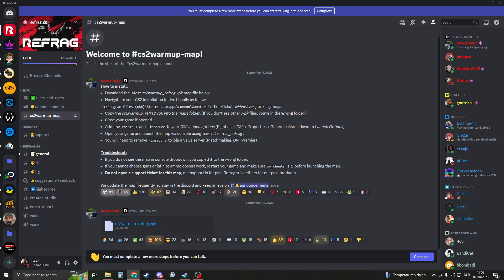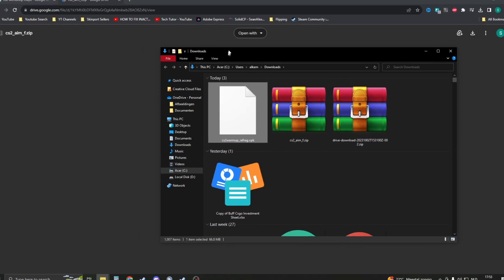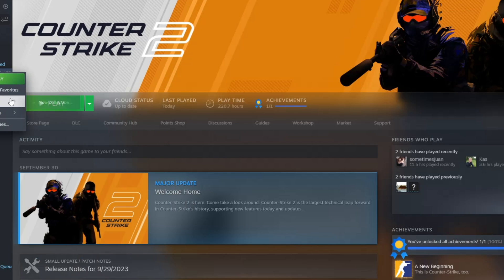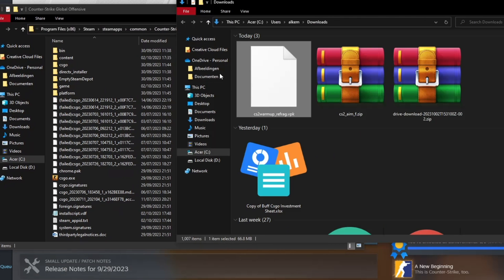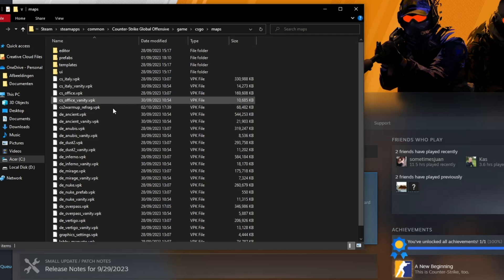To download the map, click on download, then go to your downloads folder and open it in your file explorer. We're going to import this download to Counter-Strike. Go to Counter-Strike, click Manage, then Browse Local Files. From there you need to go to the following location: Game, then CSGO, then Maps.